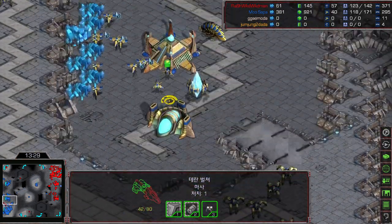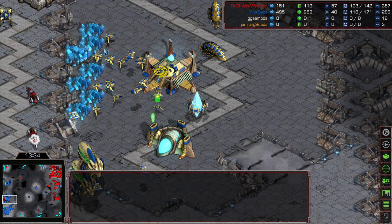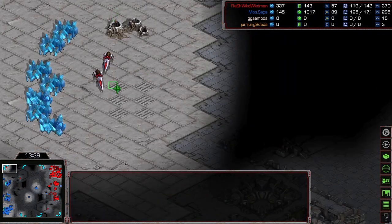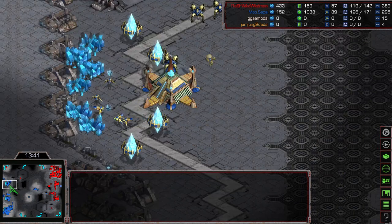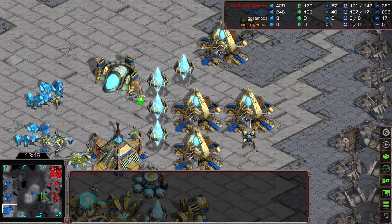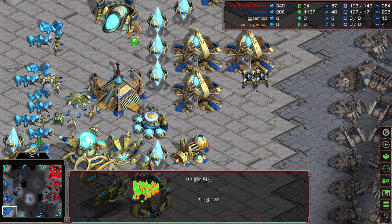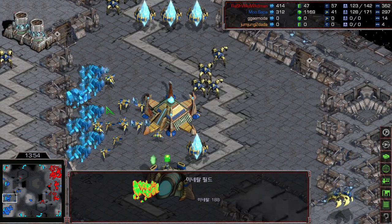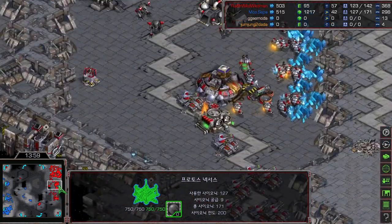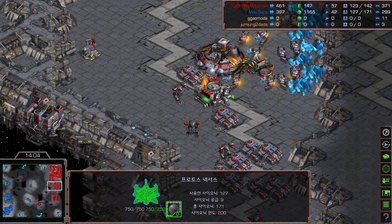Flash has probably killed like 30 probes already in this game. Mini is stuck at 40 workers — this is not looking great. He needs to saturate his three bases and pump out carriers while getting a fourth base running. Mini is desperately trying to saturate his third base, making lots of probes and stopping probe production at the main base to add probes at the natural. We hear a siege tank shot — Flash wanted to kill a neutral building.